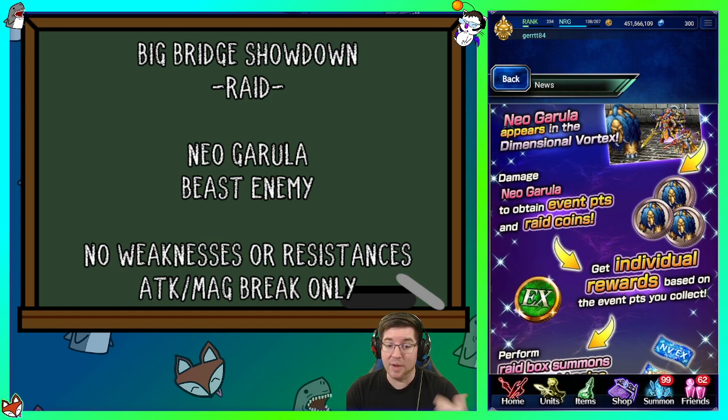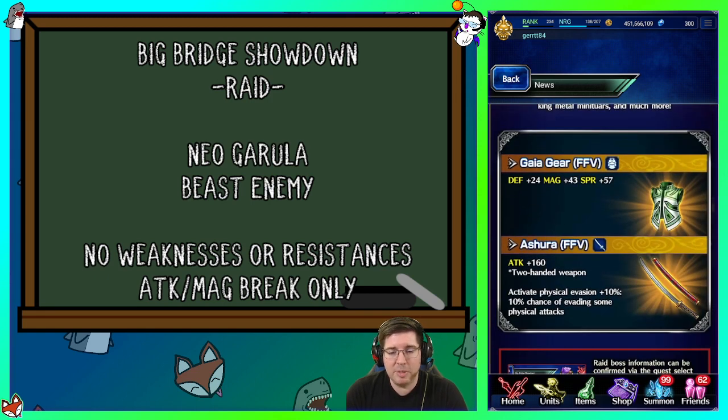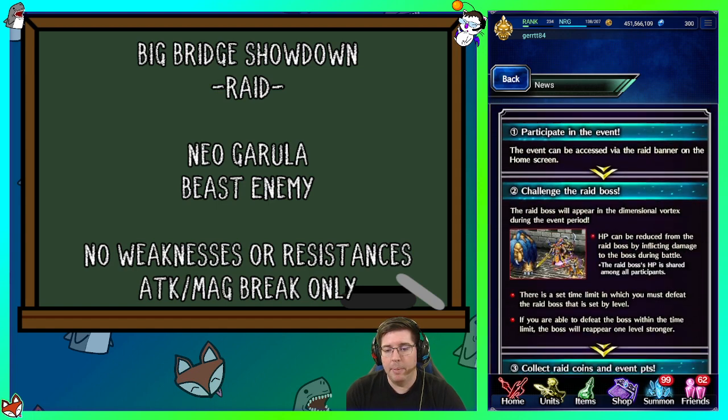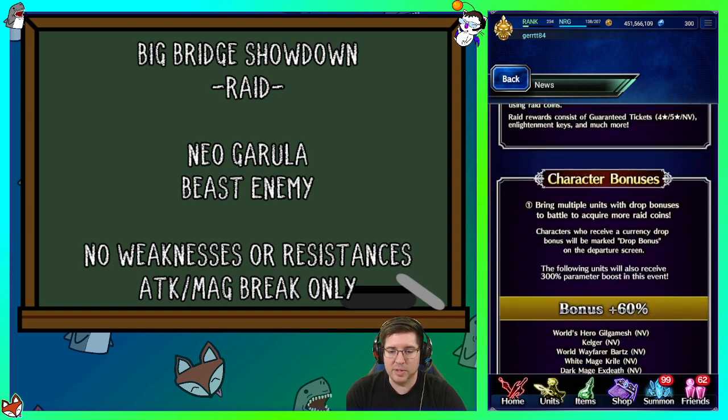Beast killer is something you might want if you're having trouble damaging this enemy. We get the Gaia Gear from Final Fantasy 5 — defense 24, magic 43, spirit 57 — it's a robe. We also get the Ashura, a two-handed 160 attack katana. That's low by today's standards, but for a beginner player who likes Final Fantasy 5, it's a great pickup since it also gives 10% chance of evading physical attacks — really good evasion on a starter weapon.